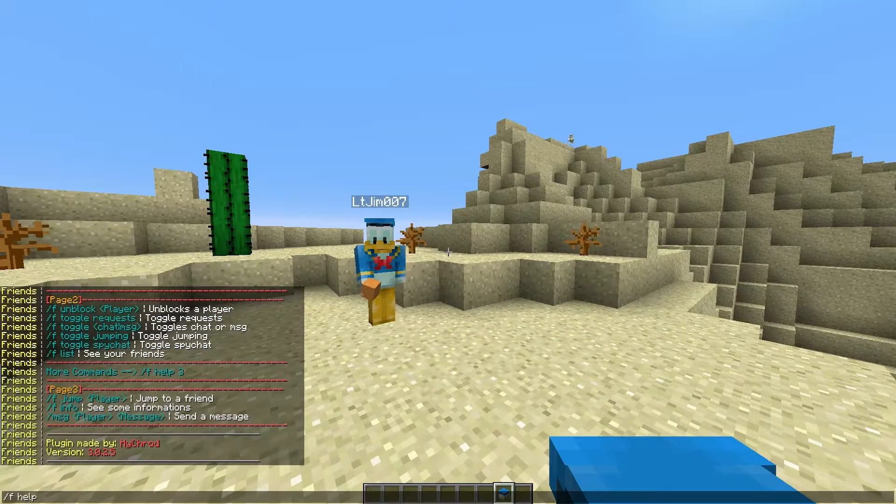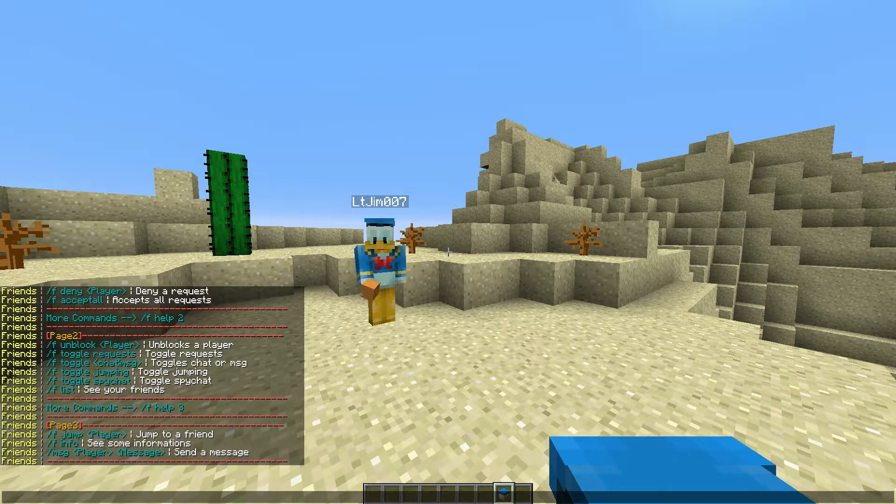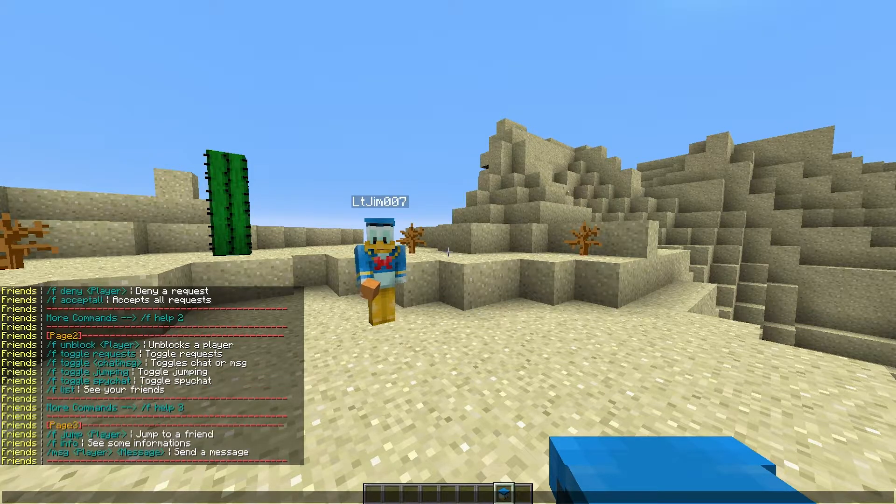First of all, if we do /f help and then help 2 and 3 to see all of the different commands - they're all very straightforward. You can add, remove, block, accept, deny and accept all requests, and you can block players, unblock, and toggle requests whether you want people to be able to add you or not. At the bottom you can do /f jump to a friend, which is effectively teleporting.